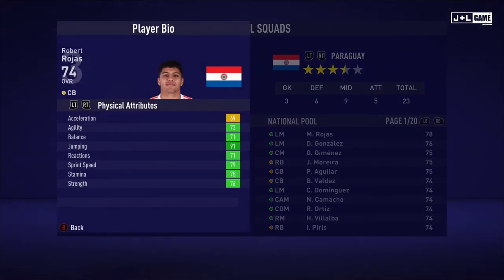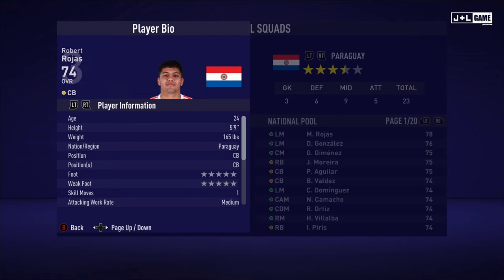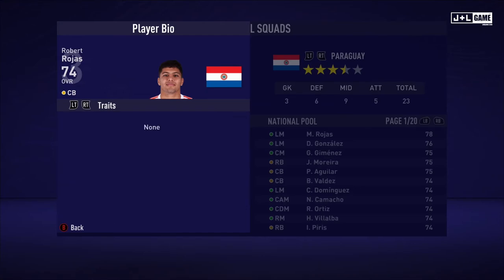Next up, Robert Rojas. Physical attributes mostly in the green with one yellow. Mental attributes mostly in the yellow with two green. And his skill attributes seem to be mostly green and yellow — we do have four red and two orange stats. Here is his player information and no traits.